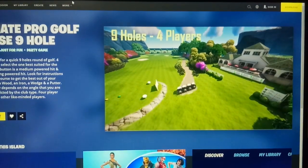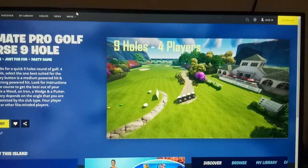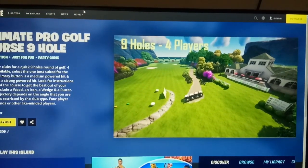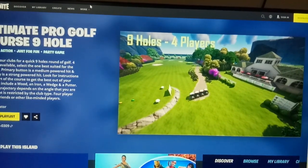Hi guys, welcome to our channel Rob Analysis. Today we are going to see the map code of the game Ultimate Pro Golf Course 9-0. This is a sport and action game. In this game four clubs are available, and you have to select the one best suited for the next shot.